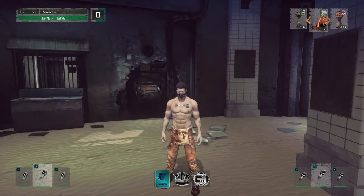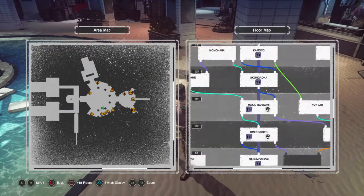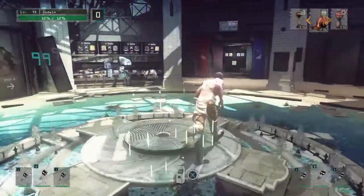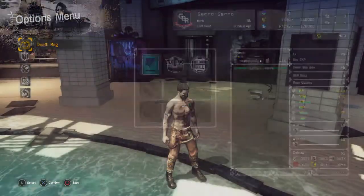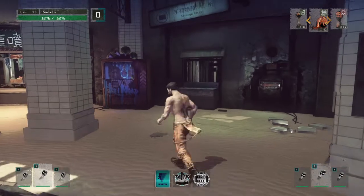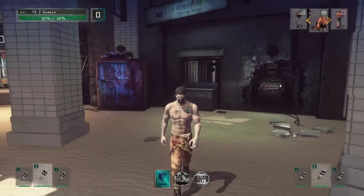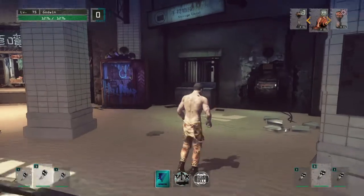Hello everyone and welcome back to another episode of Let's Play Let It Die. This one is gonna be taking on the wall, the player killer, the 'I'm gonna make you quit the game' boss. We're on our striker, the disposable one - a three-star striker named Godwin - and the striker will be used to destroy the boss or die trying.